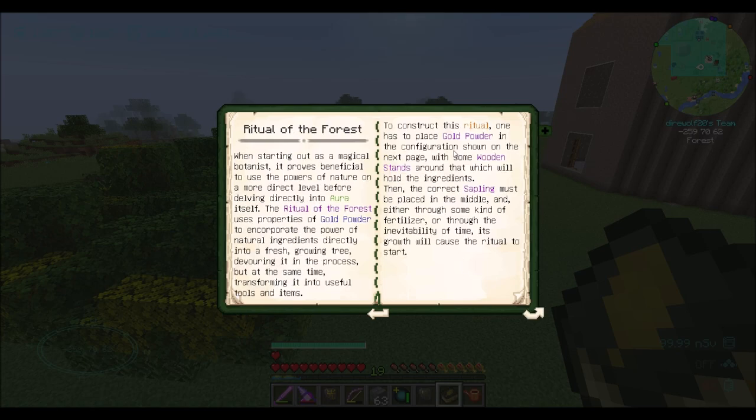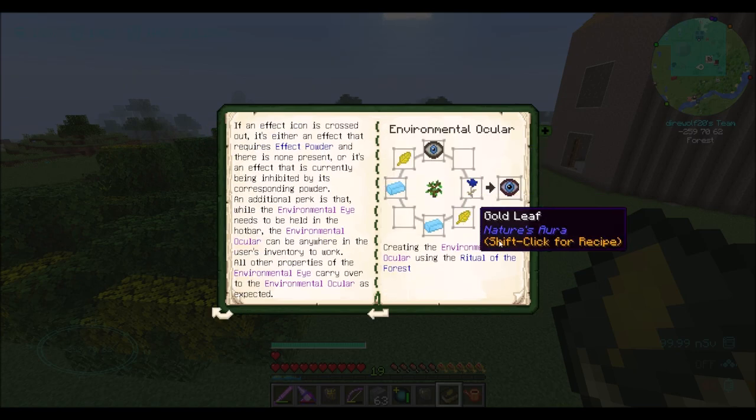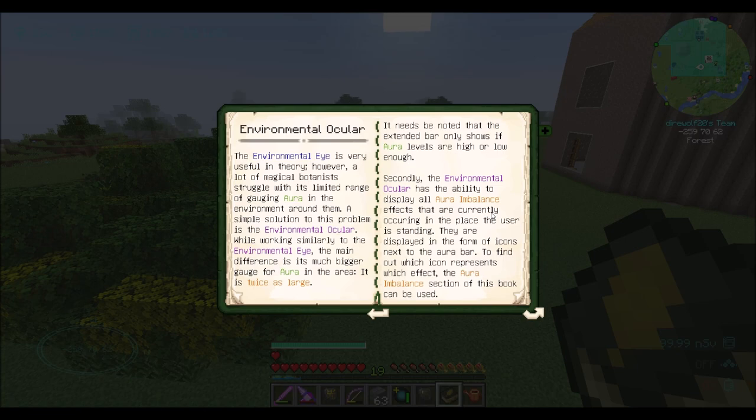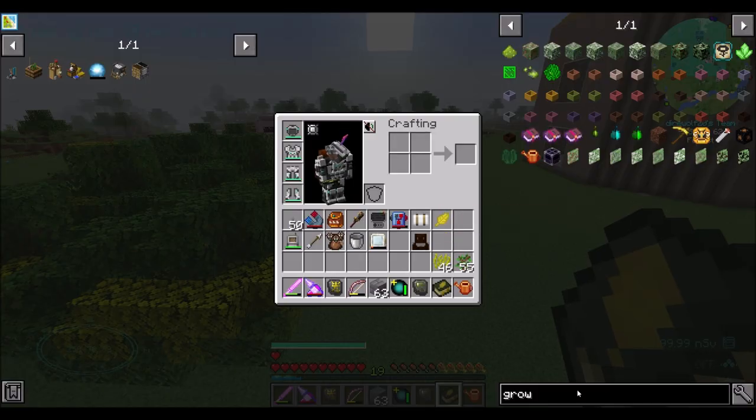So basically what we do here is we build these wooden stands, we place them around, we place gold powder in the world around a sapling, and when you do the craft you place items on the wooden pillars and then when the tree grows, it completes the craft. We either use bone meal or whatever mechanic to cause growth. Here's some of the recipes you can make. The environmental eye - that's one of the first rituals we can do.